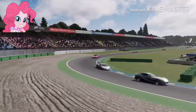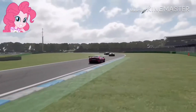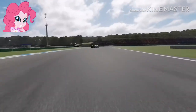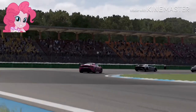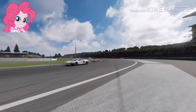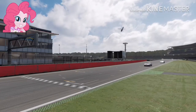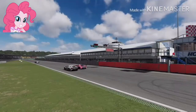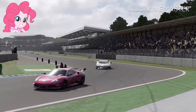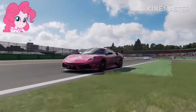Now this section of the track is actually part of one of the original layouts of the Hockenheim Ring. Parts of this track, especially for those of you who are racing fans and know this track well — this track is not the original layout. The original layout of the track is actually more of a speed circuit. I'll explain later as Pinkie Pie enters her second lap, entering into turn 1. After this turn it actually keeps going into the forest.